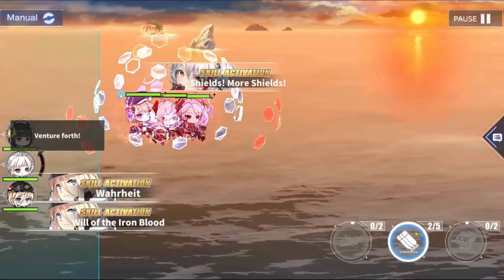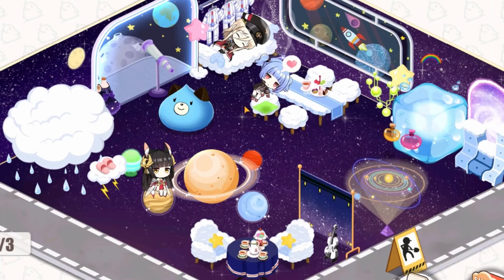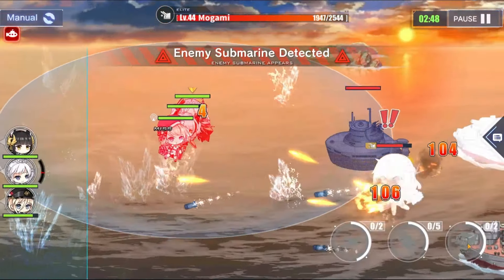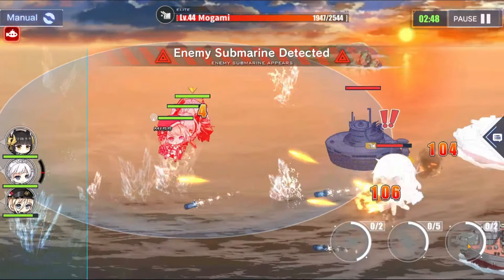Azur Lane is a game that combines RPG, 2D shooter, and tactical elements in a beautifully designed anime game. The game has a decent story that follows the conflict between two factions, the Azur Lane and the Crimson Axis. You can choose which faction to join and experience different perspectives of the war. The game has a generous gacha system with a high chance of getting rare and powerful ships, and gives you plenty of free currency and resources.